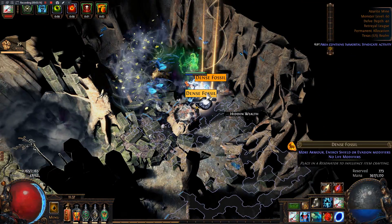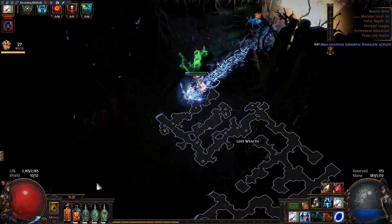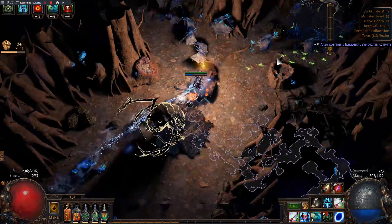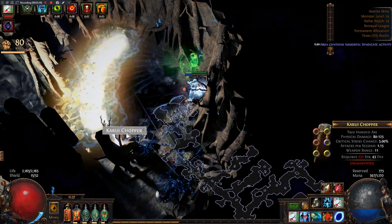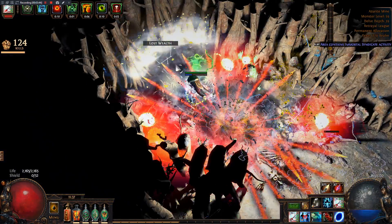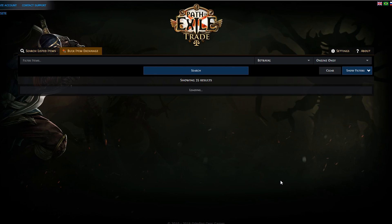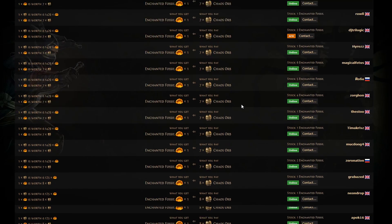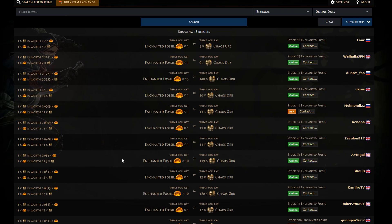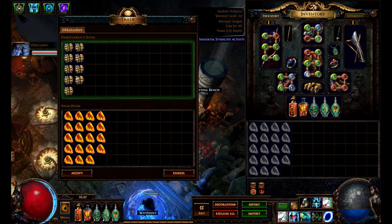Aside from maximizing your efficiency inside the delves, one of the biggest determinants of how much money you make is how you price and sell your fossils and resonators. In PoE, time is money — this applies not only to you when you are farming, but to the people who will be buying your fossils. Players will pay a premium for high-demand fossils and resonators available in bulk, as it saves them a lot of time compared to buying items from different people one at a time. For example, if you were selling two-socket resonators, the common price is one chaos each. However, in bulk quantities they can sell for 3 or 4 times their normal value — as you can see in my transaction here, selling each one for 4 chaos each. A similar principle applies to fossils; enchanted fossils sell one at a time for about 7 chaos, but I'm selling 60 enchanted fossils for 10.5 chaos each because I have a bulk supply. Do this for every single highly desired fossil and your currency gain is completely different.